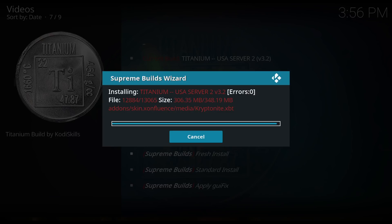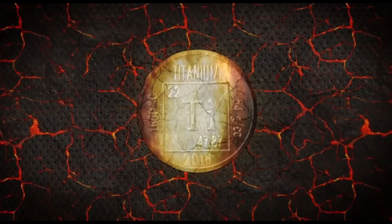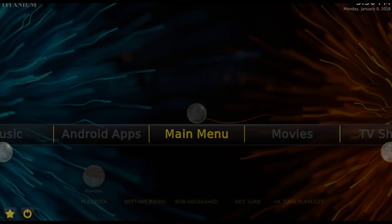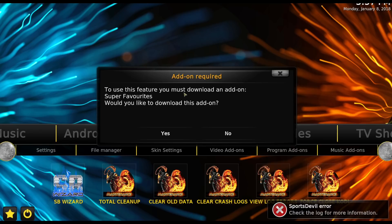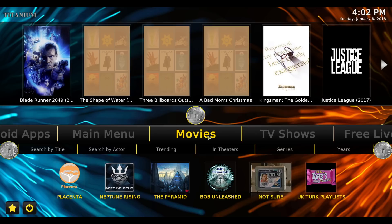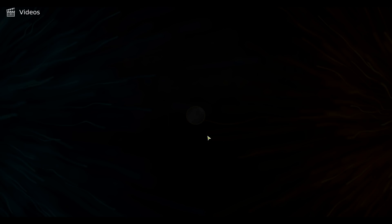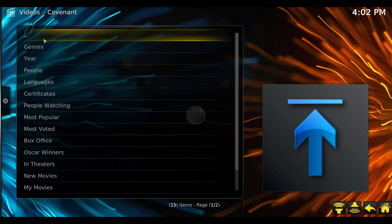Now force close Kodi. That was the fastest build I've ever installed. Now you can reopen Kodi. Super fast. This says add-on required - to use this feature you must download an add-on: Super Favorites. Let's hit yes. So here we are in movies. If you click on movies, it opens up Covenant, but only if you brought it with you because Covenant is not in this build. They may change this for an update, but if you want to use your Covenant, then bring it over.